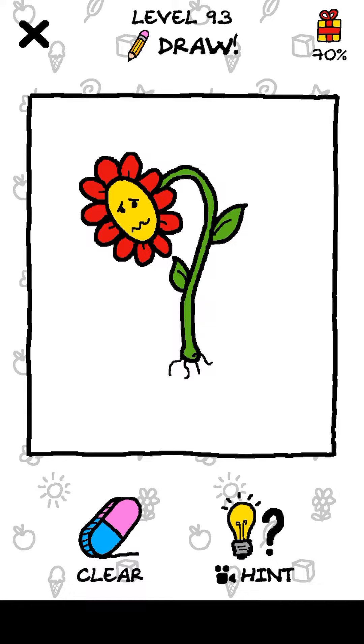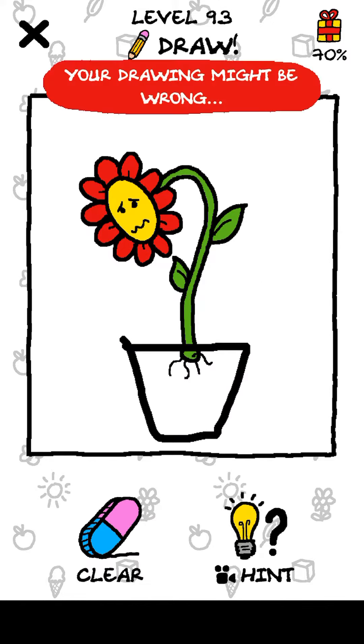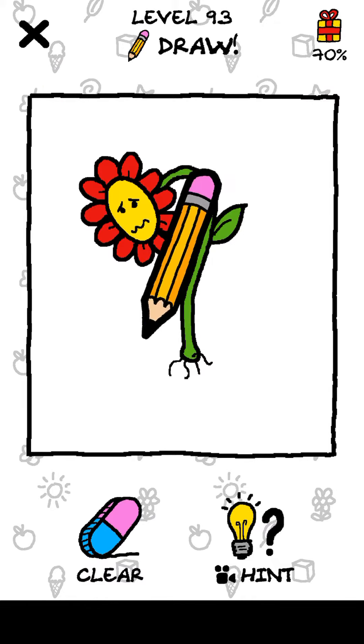Okay, so let's start. This flower is very sad and its roots are not attached to any ground, so maybe we need a little pot for this little guy. Let's see... no, okay, so let's try again.